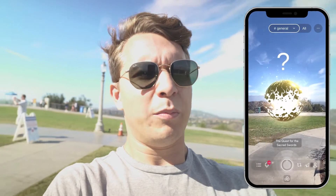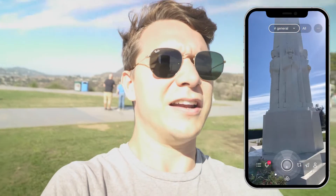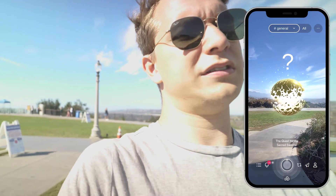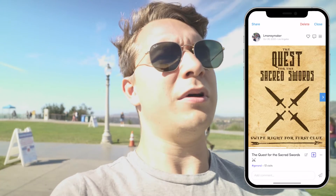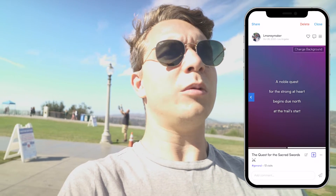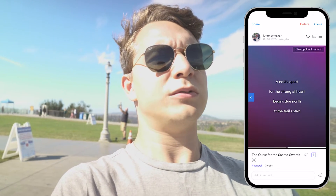First, we must tap on the first marble. As you can see, it's floating right next to this pillar. They do shift around a little bit, which is why these scavenger hunts are best for outdoor settings. We're going to tap on this first marble, let it boot up — the Quest for the Sacred Swords. Swipe right for the first clue.